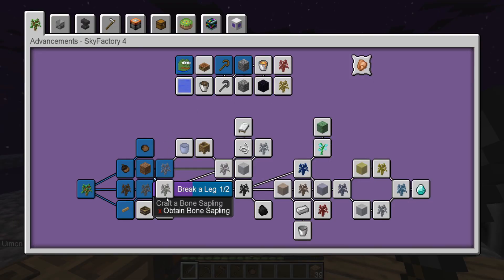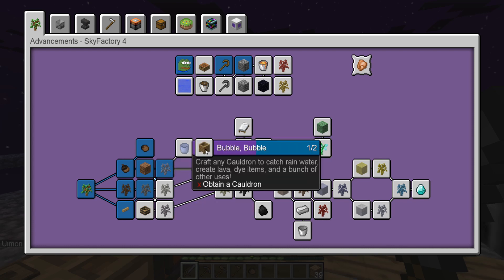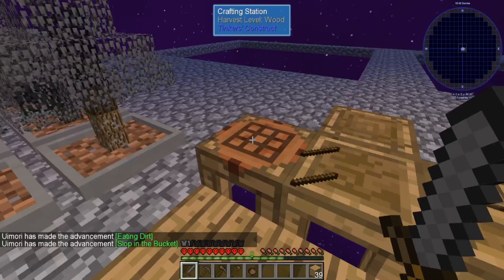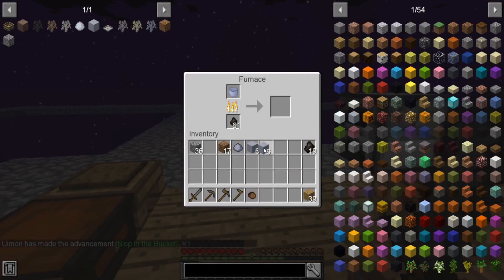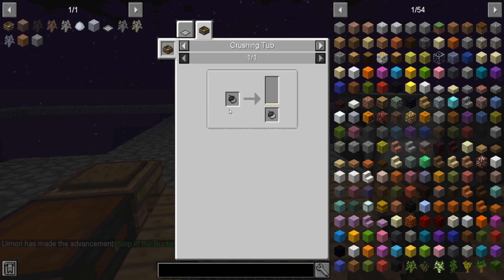So let's see here — we need bone, gravel, bucket. Is bucket the same? Looks good. Gravel — what's gravel take? Brushing. Make one of those.